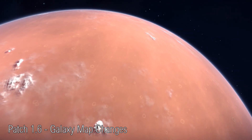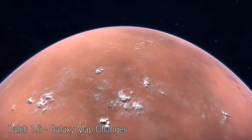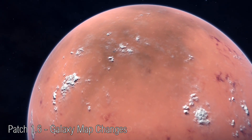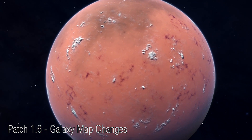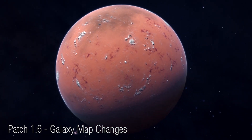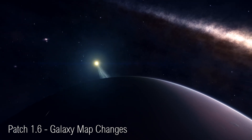Likewise, filtering systems by their boom or bust state could potentially help you find good trade routes. We also know that bookmarks are coming to the Galaxy Map — something that in my mind is long overdue. I've got a whole pile of notes all around with information about various systems I've seen, so it's going to be great to at long last be able to put that right inside the game.